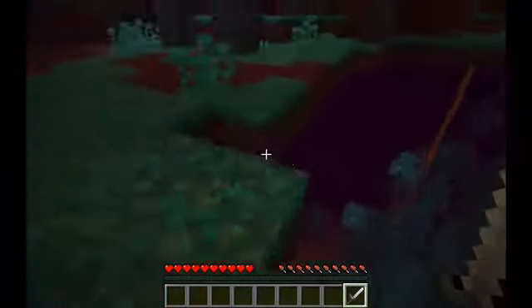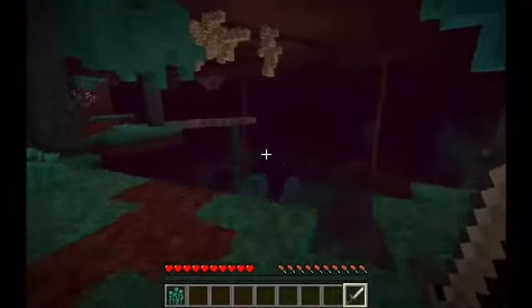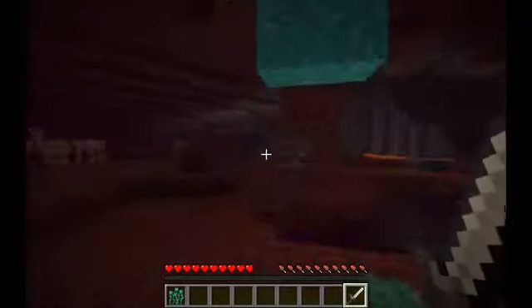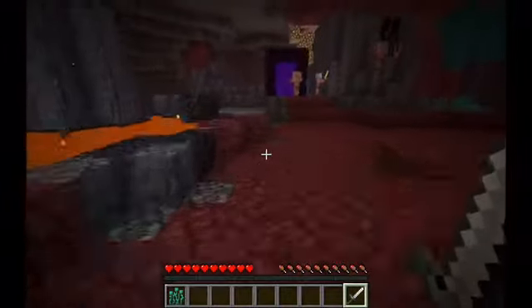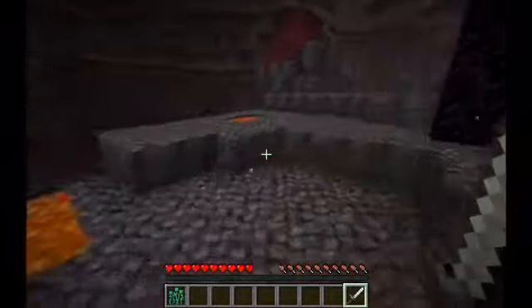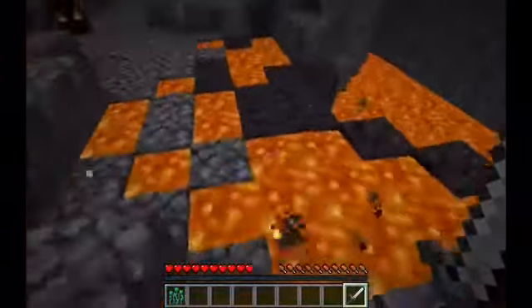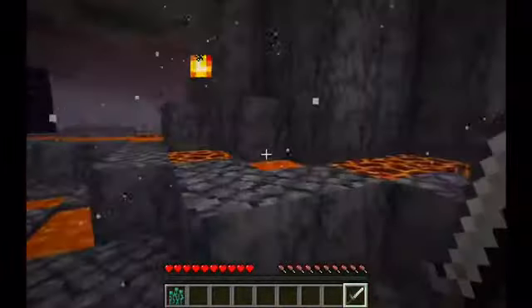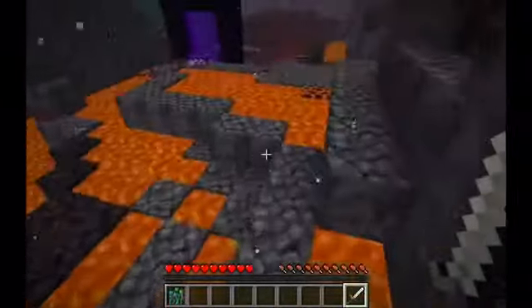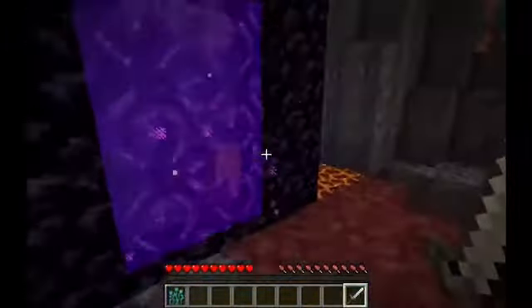So this is most of the nether over here. Then we've also got this back part over here — can I jump that? Yes, I can. So then we've got more over here. As you can see, it's mainly just bastion stuff. So that's the nether.